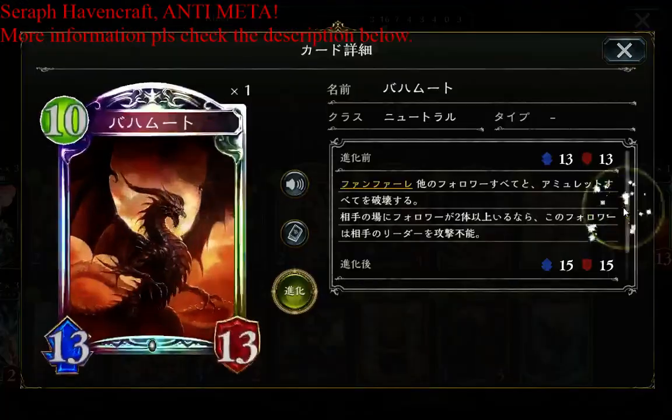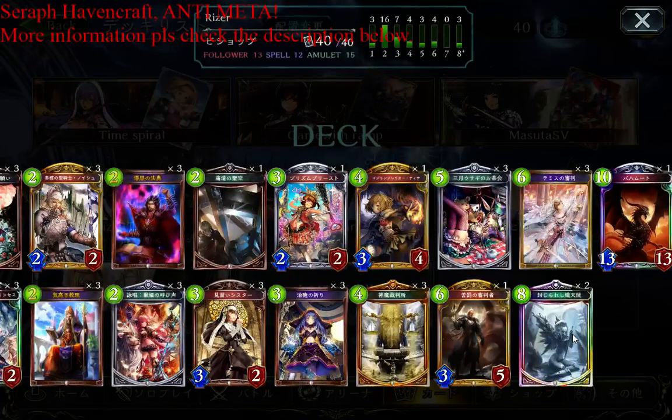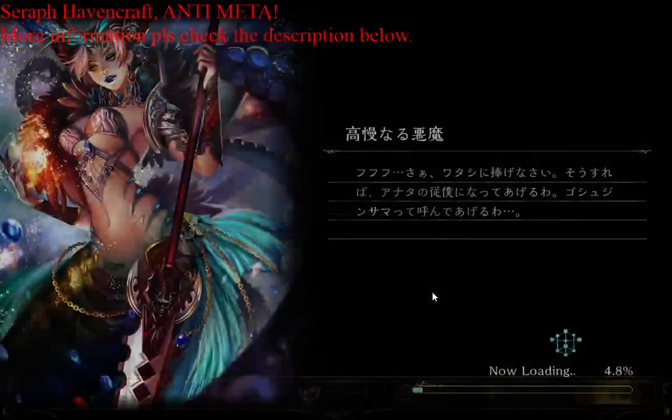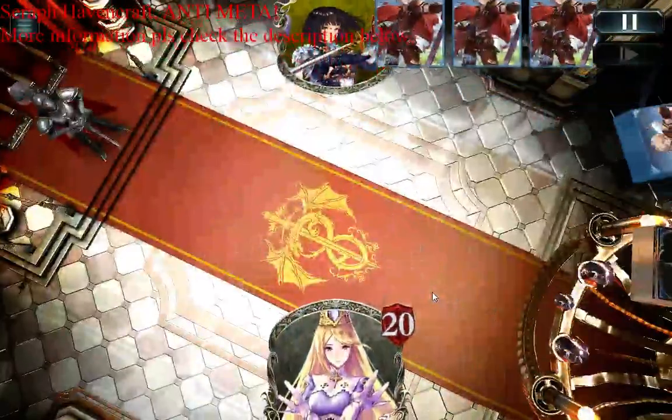This is a Seraph Heavencraft deck. The only thing I added is Bahamut, because you have so many Emeralds and they have very good synergy with Bahamut. Also, you need an extra win condition — sometimes I grind my opponent turn after turn, even turn 15 or 20, but eventually I just can't handle their board or they have a storm follower and I die. So I have one Bahamut as a tweak. I'll show you three replays against those top-tier decks.